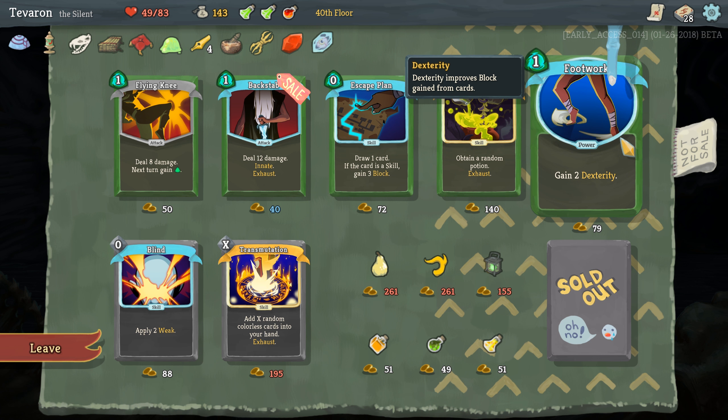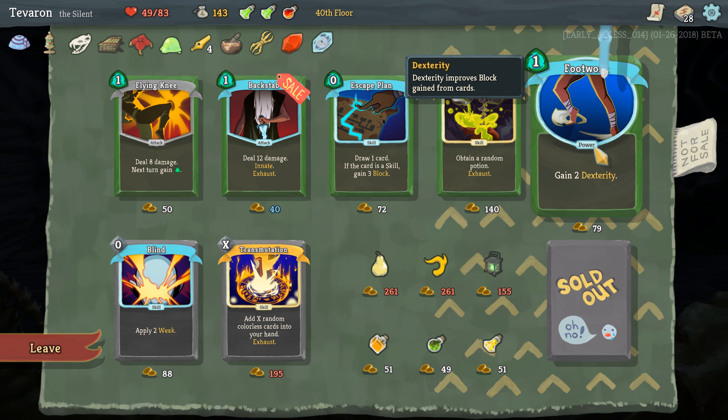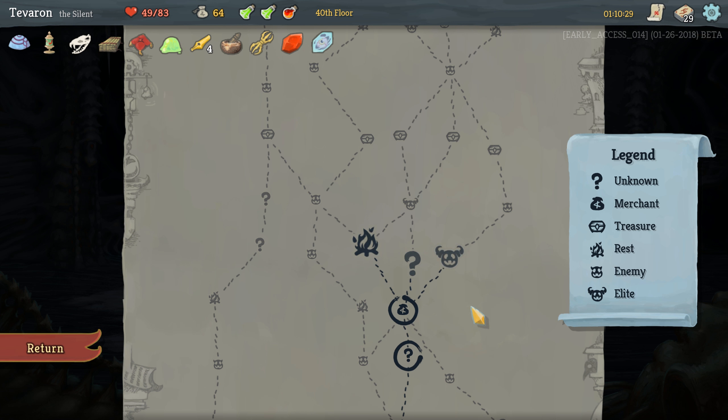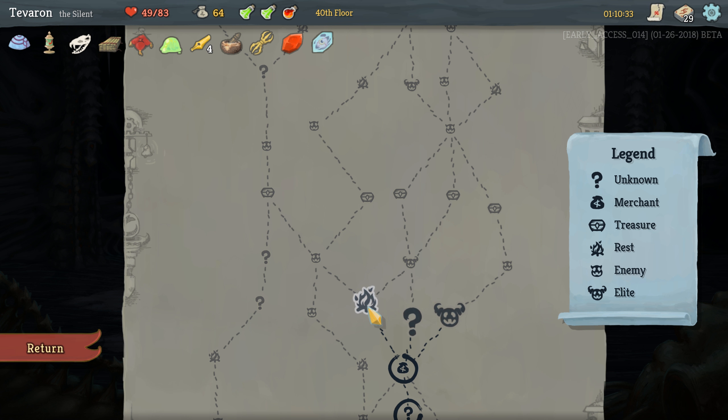I would like it if we could just remove all of these Strikes and just rely on our Poison, but we're not going to have that opportunity. Would we want an Energy Potion instead of one of these? I am a little tempted to take the Footwork — the extra Block is great for us. We'll take the Footwork too, so we'll replace a Strike with a Footwork. Seems good.